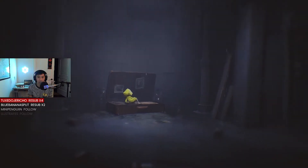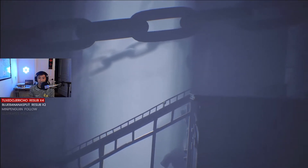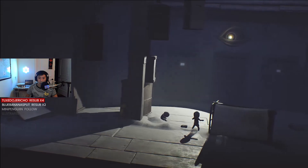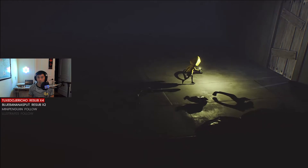Let's go through the story of Little Nightmares and what I thought about it. The story is presented in a fairly linear fashion, so it's pretty straightforward — no crazy lore dumps in notes or audio logs just found throughout the story. I love that. You play as a little girl named Six in a little yellow raincoat, exploring the Maw, which appears to be some sort of giant underwater resort. She starts out in a prison and starts to make her escape, although it's not really clear why or what exactly is going on. Six runs throughout the prison, seeing other children behind glass windows.